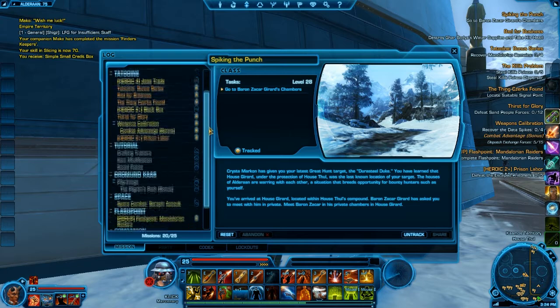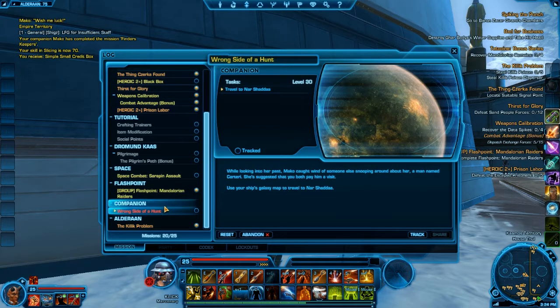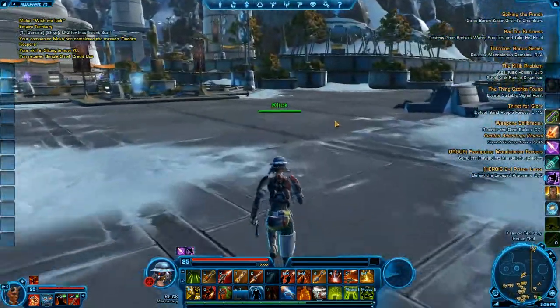Here's the mission log. It's very basic — you can look at all your missions, you can share, track, and abandon them. You have companion missions, which is kind of interesting. Your companion has their own missions, which is certainly cool.